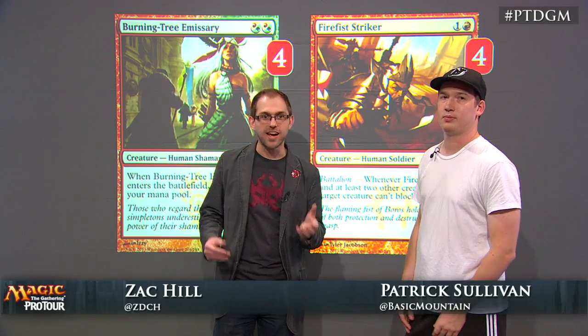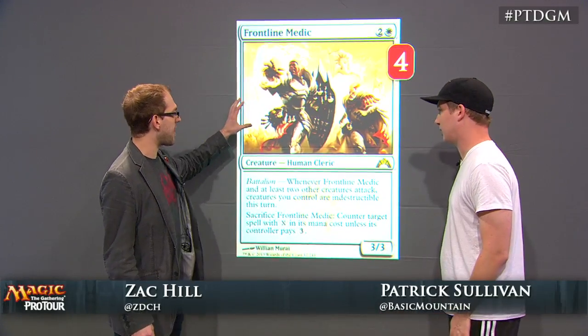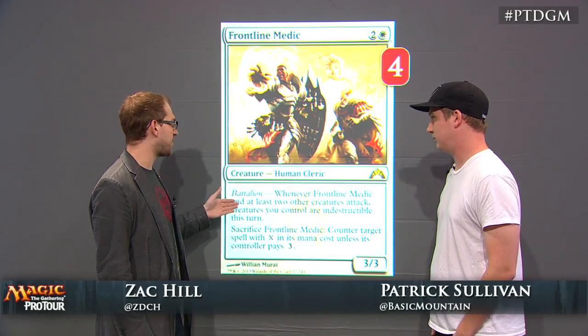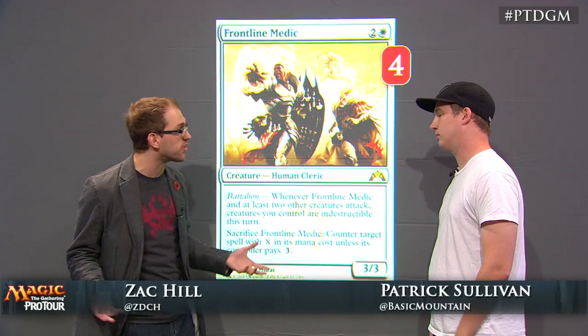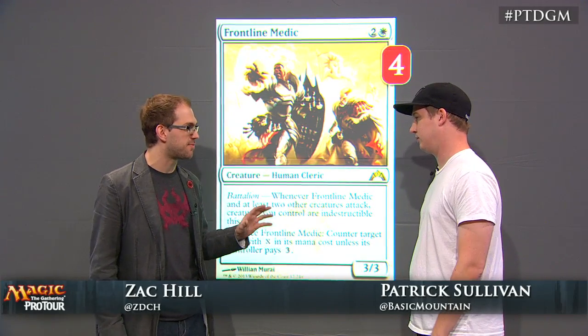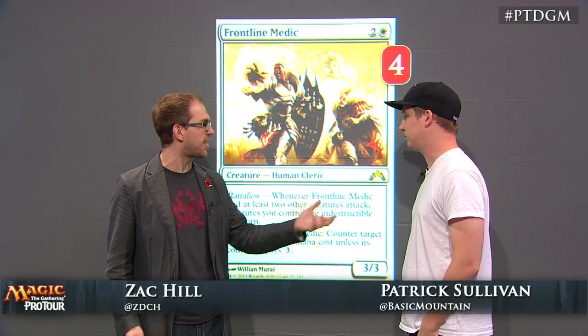There is one card that does look at home in a white weenie deck — let's take a look at Frontline Medic. It's kind of a 3/3 for 3 that does two very different things. One, when it attacks alongside two other creatures, all your guys are indestructible — you can attack with impunity. It also counters spells with X in their mana cost. When I was looking at the deck list, I wasn't sure which of those abilities is more important. Could you tell us about that?